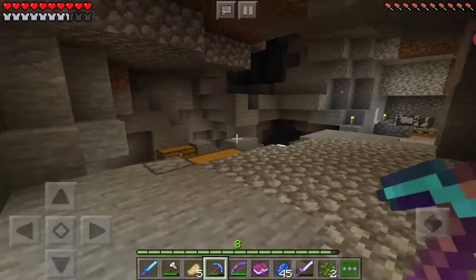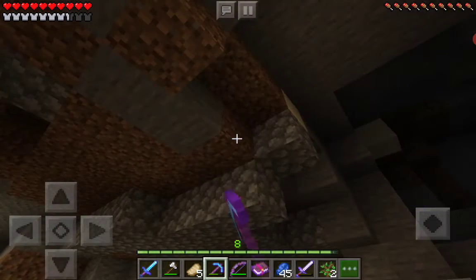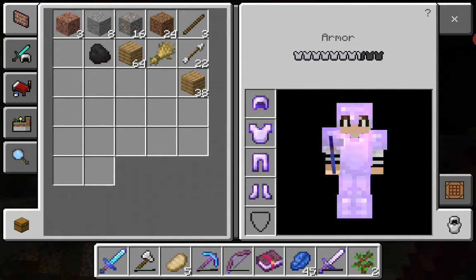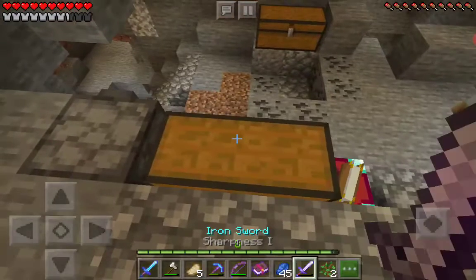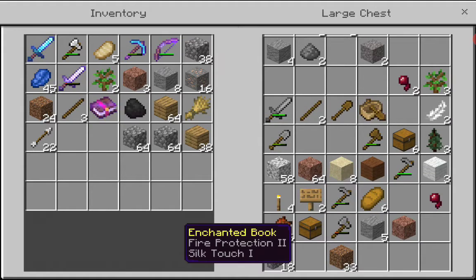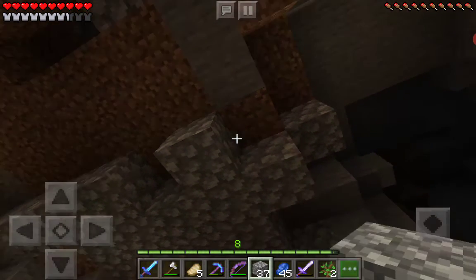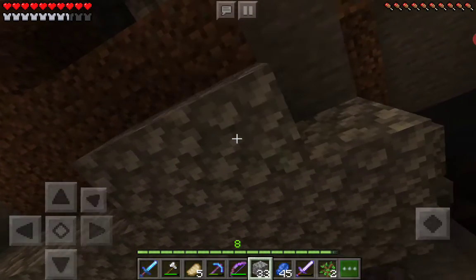Today we're going to be working on the house more because I just want to do that. You see the roof - it's underwater. I kind of want to make something that goes above the water. That's what I'm trying to do today, mess with the base. Sorry, I haven't recorded in a while so yeah, let's get right into it.